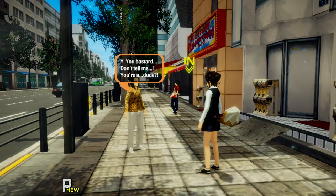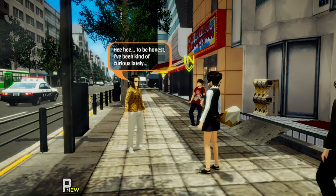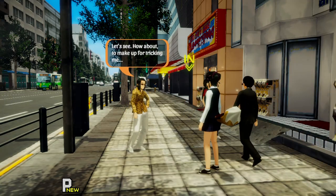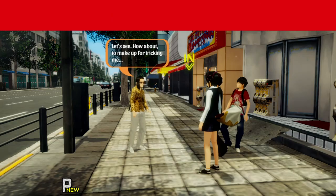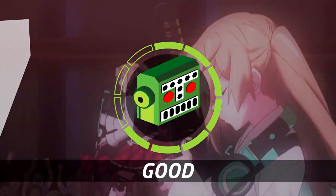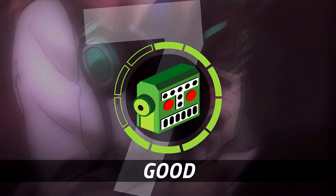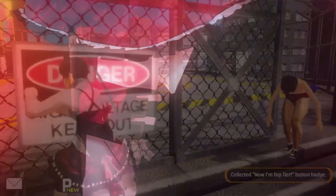Crossplay? Maids? Moe? Catgirls? Bunnygirls? Foxgirls? You're covered. Just don't be surprised when it starts to venture near sexual assault territory, as if the core theme wasn't close enough. Akiba's Trip Hellbound and Debriefed is a horny game, if nothing else. It's not explicit ecchi, but it knows exactly what it's doing, and it succeeds in a lot of ways. It's an interesting satire of the otaku lifestyle, both poking fun at and embracing it.